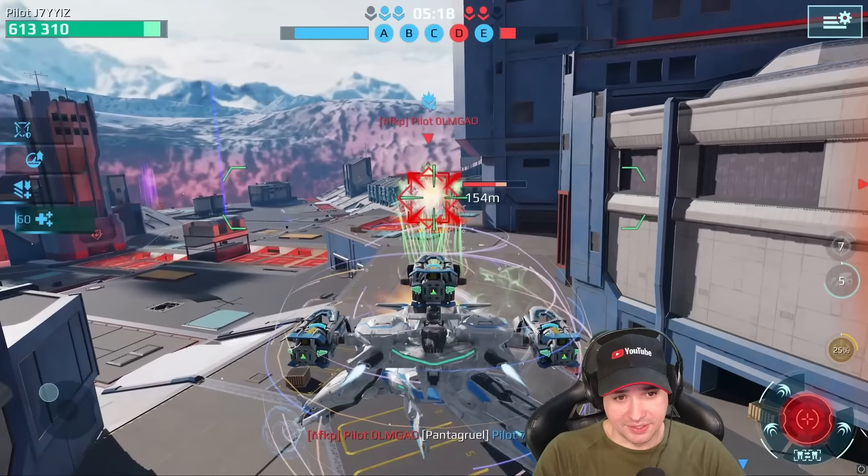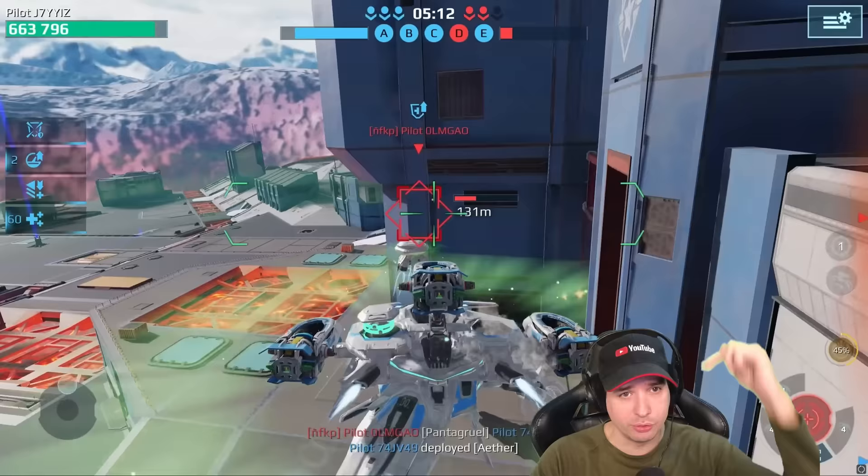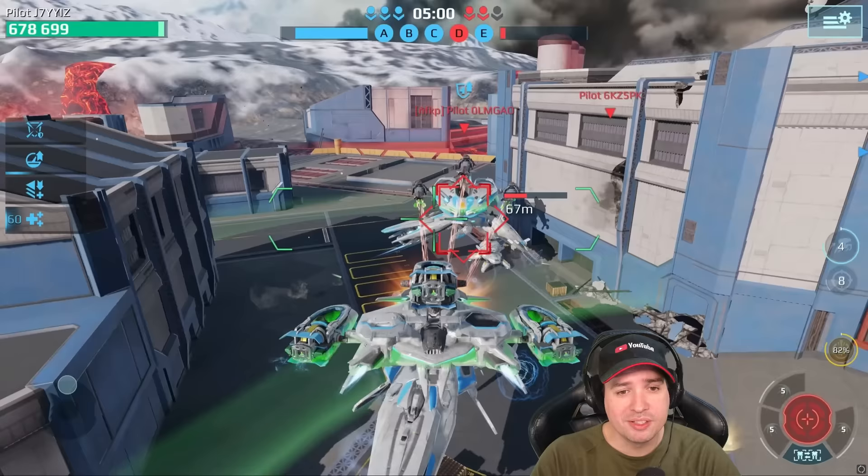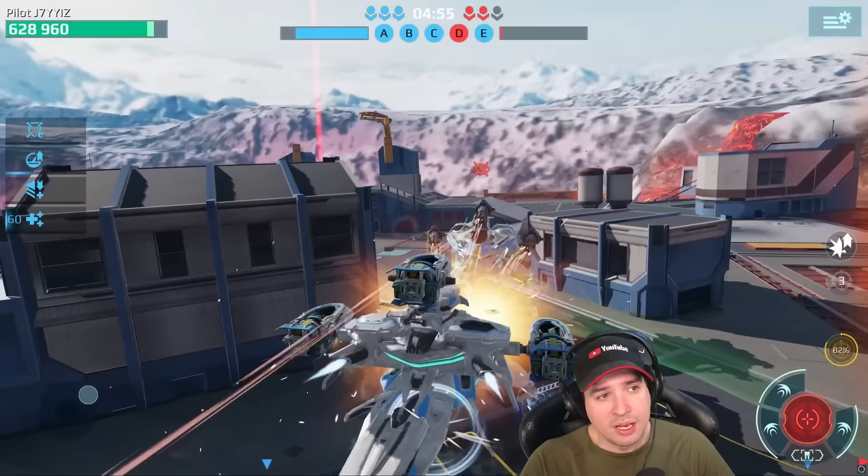It looks like this titan is really shallow on the ground, but somehow all his weapons always manage to fire over cover. Even though technically they should hit the cover, you still somehow fire over it. I'll show you this later — it's another hidden buff Pixonic implemented. The weapons go over cover even though they should hit the cover in front of you and you shouldn't be able to shoot over it.